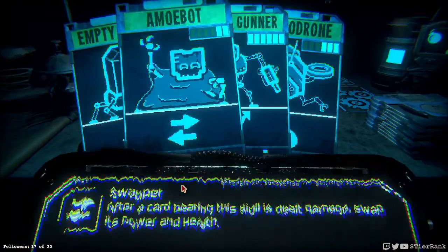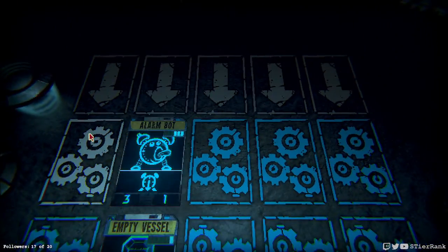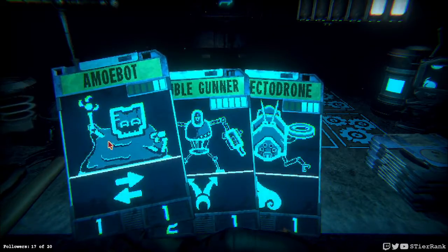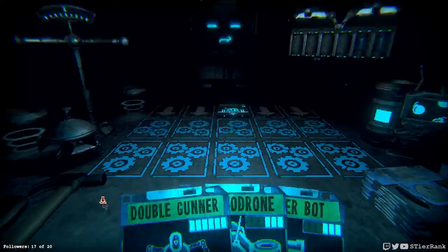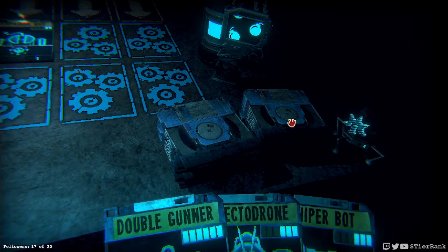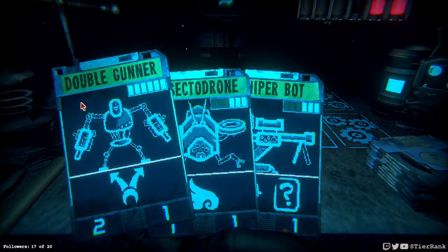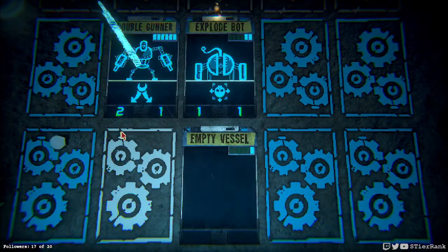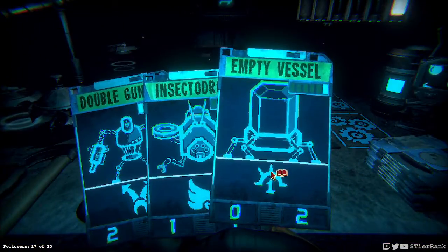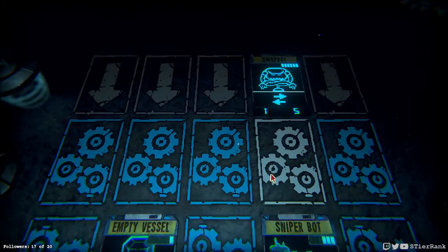We have a learn bot. One to one isn't gonna do much help. Explode bot — I guess we can play that just to have something going on. And putting down an empty vessel here — we'll possibly take out the double gunner that's heading down. I think it's time for a sniper bot, and we'll put our empty vessel over here. Kabooey.